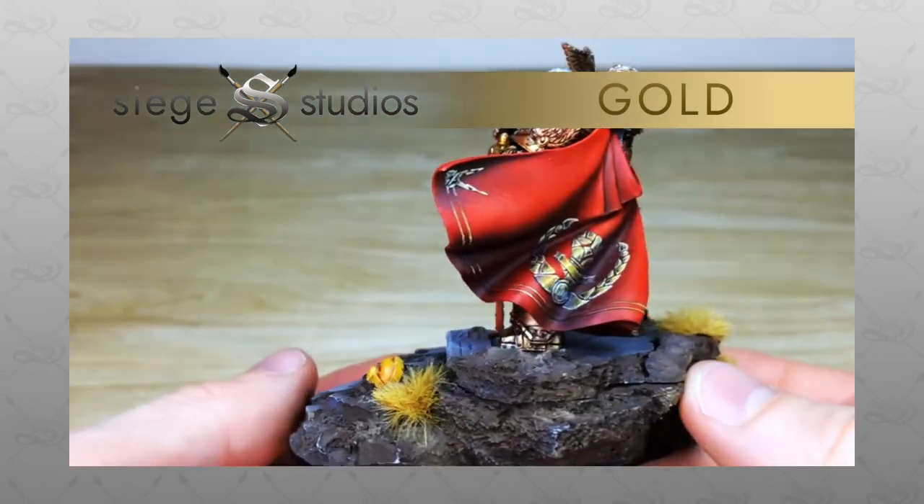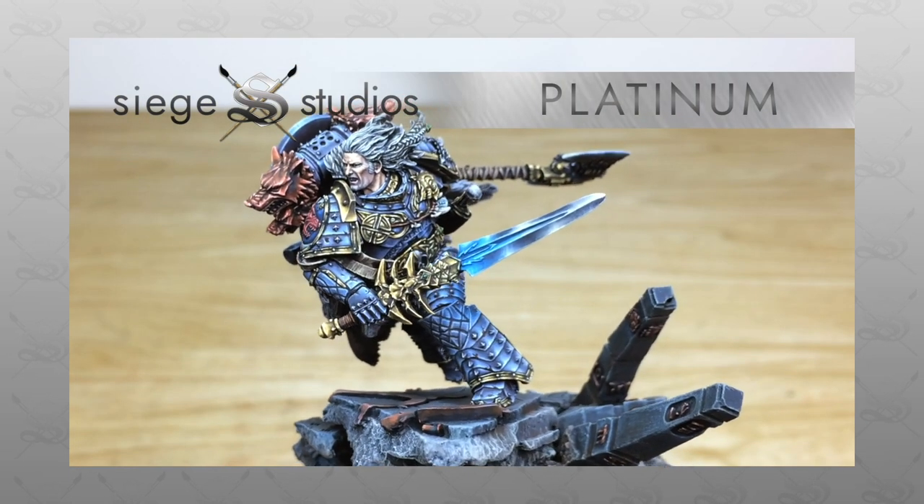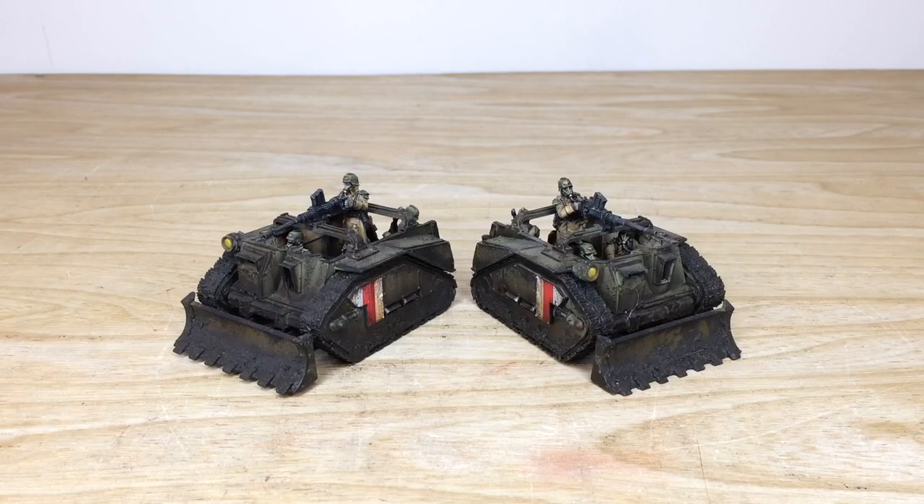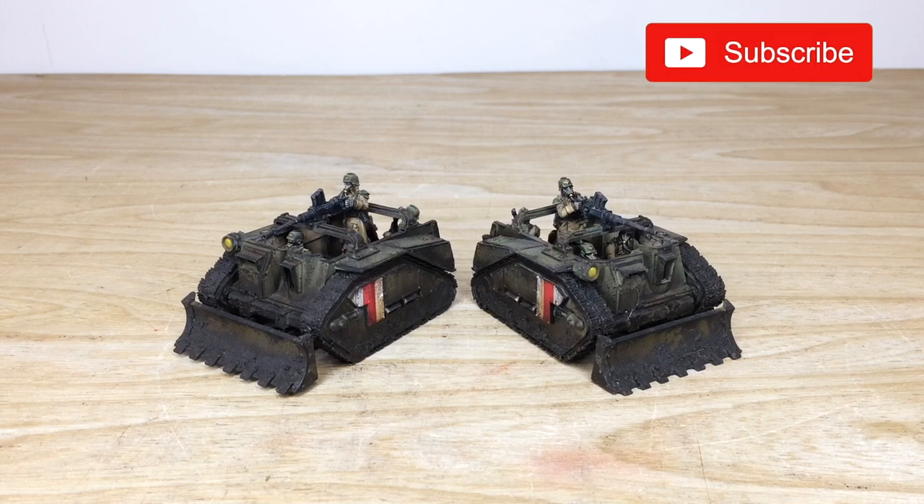If you're interested in a commission with us — be it for a small force, an army, or character, which we specialize in — all you need to do is head to the description of this video where it says 'Get a Quote', click that link, and it takes you directly to the Siege Studios website and our contact form. Select the relevant drop-down options for your project, include a list of models in our model list format, and fire that off to us to get a quote. We'll be back in a second to look at these awesome Centaur Death Corps of Krieg tanks in more detail.